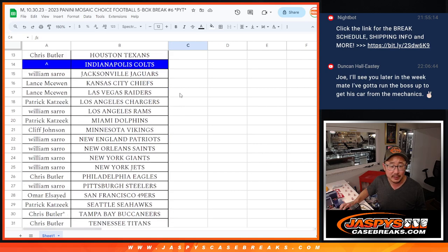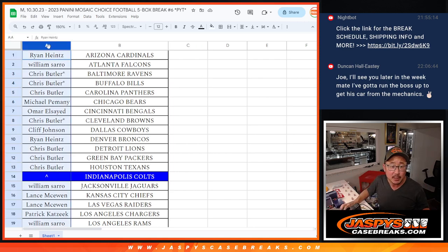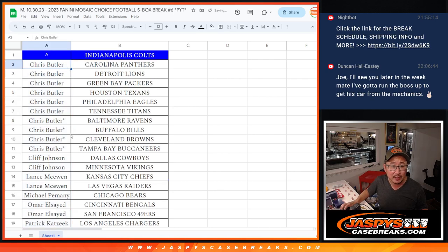So basically, if you buy two teams you get one entry, four teams two entries. Buy an even number of teams and half of those become entries. So I'm going to alphabetize by first names. Chris has 10 teams — you can see on the bottom right-hand corner of the count right there — so five of those become entries.